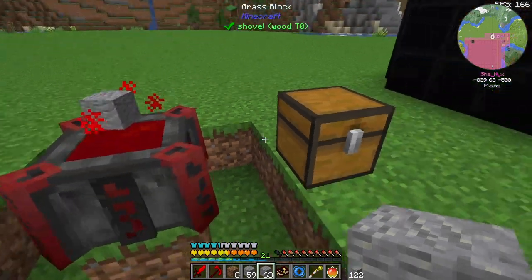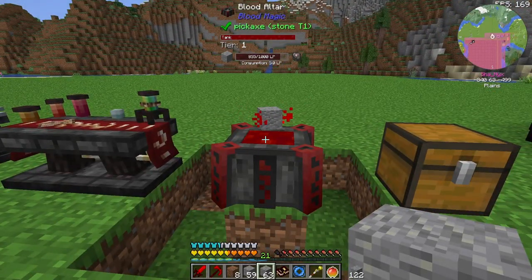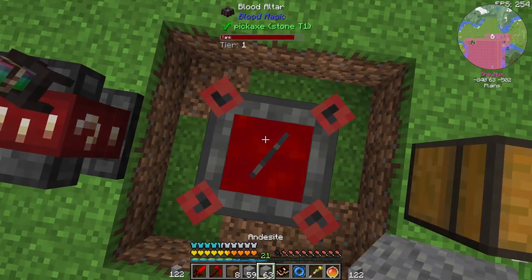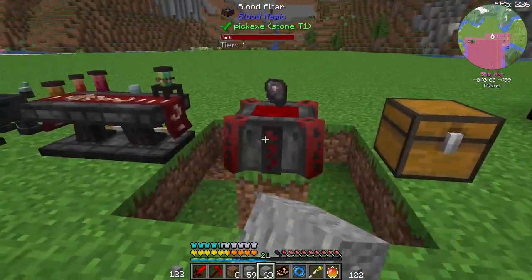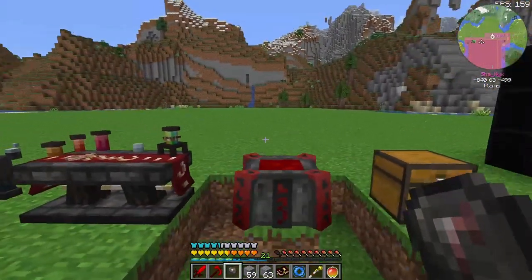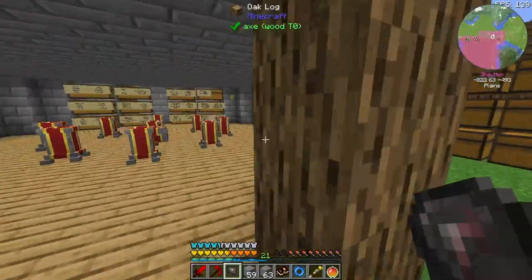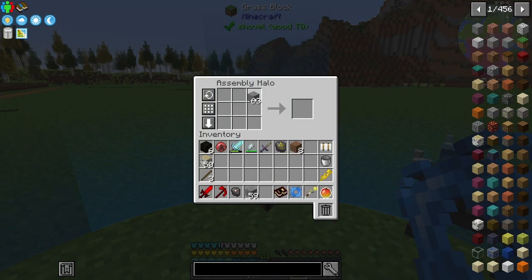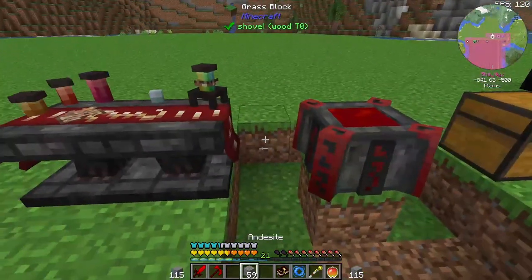I want to at least try making one right now. It has to be an empty hand. I'm not sure if it's gonna use up my blood orb, and I really hope it doesn't. It does not use the blood orb - that is great for us, honestly. So we need to make more of these; we're gonna need at least four blank slates.